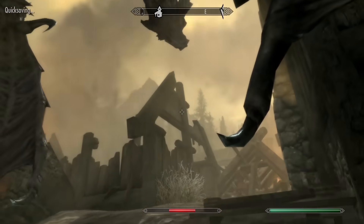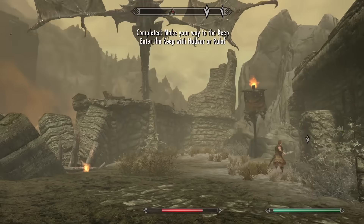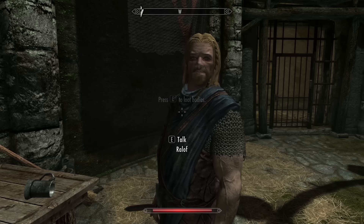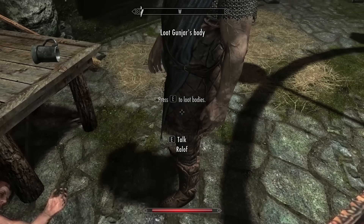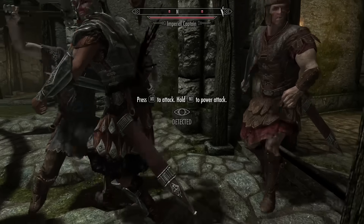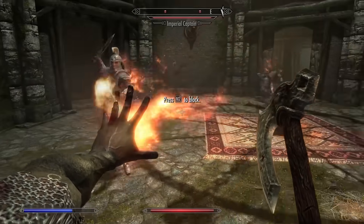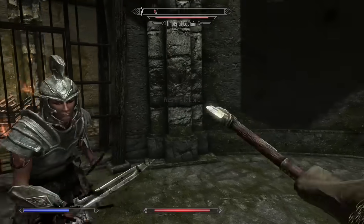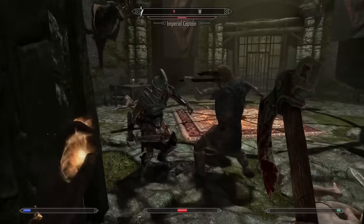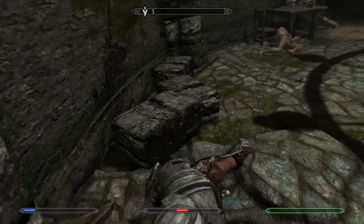They gave us a choice. I have no idea who to go with, but I'm just gonna go with Ralof, for old time's sake. We got our hands untied and a couple of weapons as well. Then comes our first combat encounter. I did not expect enemies to be this tanky — look at how much damage they're taking! But with just a little bit of persistence and a lot of kiting, we finally managed to take them both down and get the key to proceed to the next area.